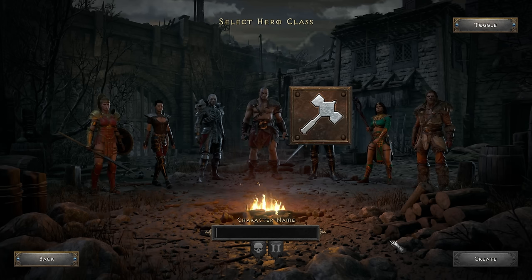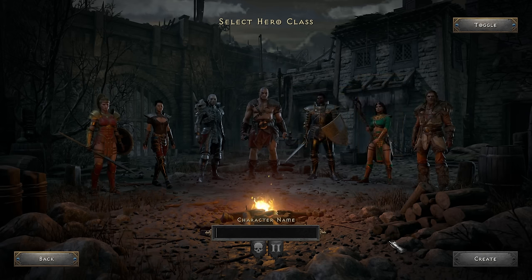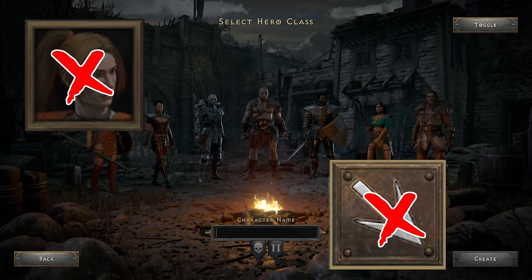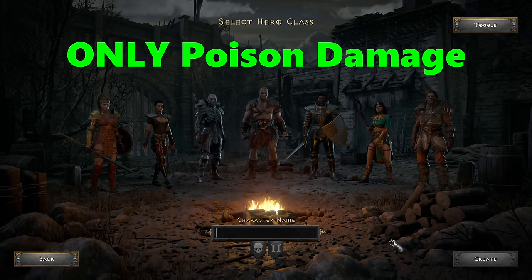Focusing your build on a single skill or a single element is common practice in Diablo 2, but what if you truly obsessed over using only one element and nothing else? I decided to give this a try and challenged myself to beat the game on normal difficulty with only poison damage, not allowing myself to deal even a single point of non-poison damage.